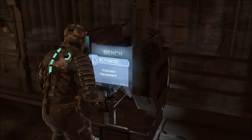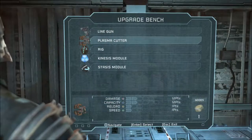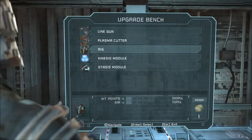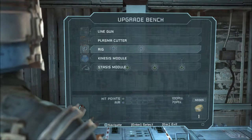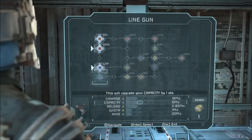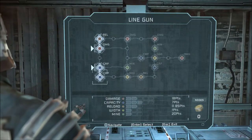Do I have any nodes on me? I don't think I have any. I picked one up. Can I do the rig? Decrease air - I can't get there just yet. The line gun is just doing a ton for me so I'll upgrade its capacity. This thing is awesome. Alright, bye bye bye.